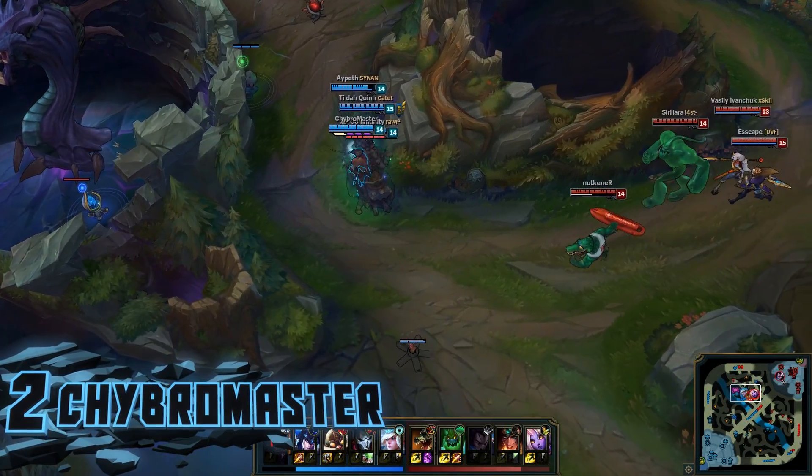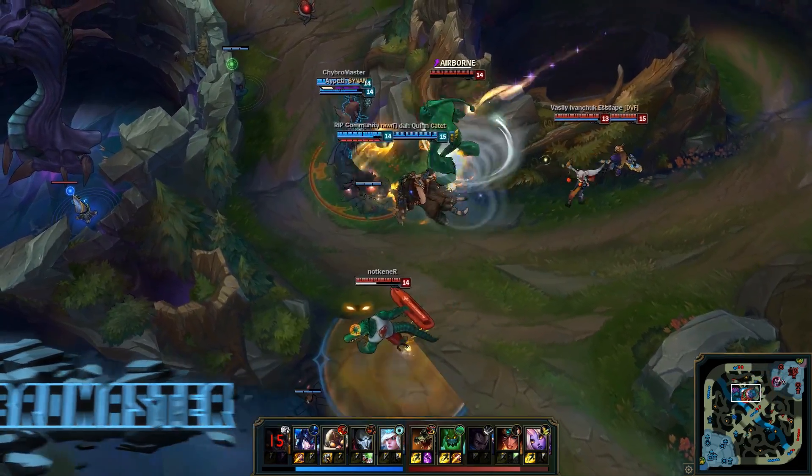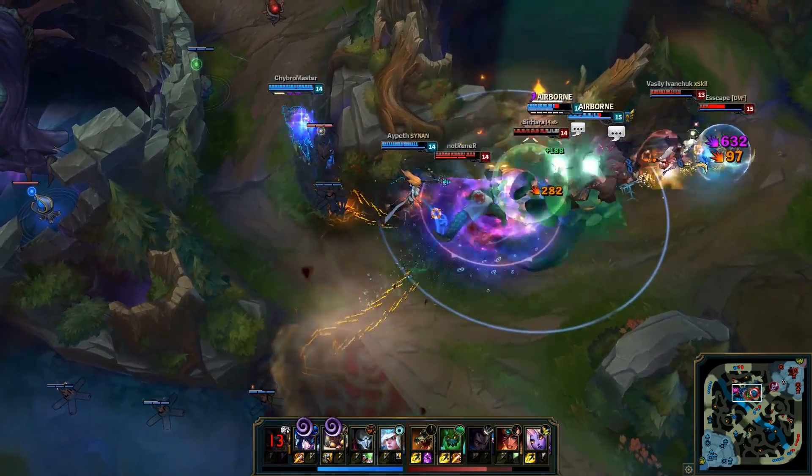Our next play in today's lineup features Tribomaster on Jinx and the rest of his team as they wait patiently in the jungle. The enemy tanks walk up and they spring into action, but let's follow Jinx throughout this fight as he positions and snipes his way to a win.